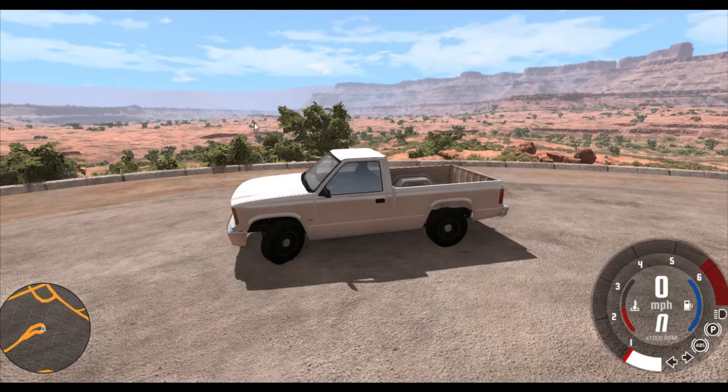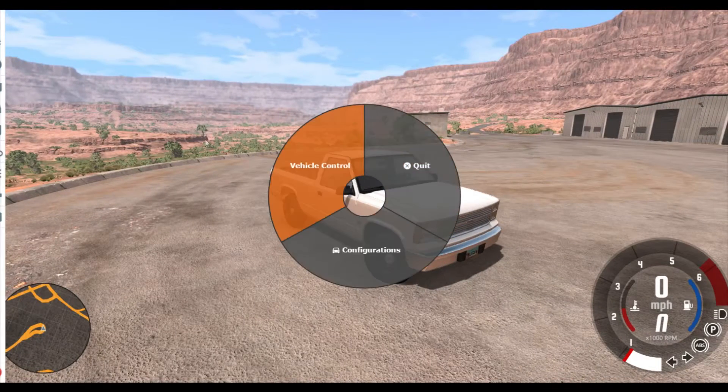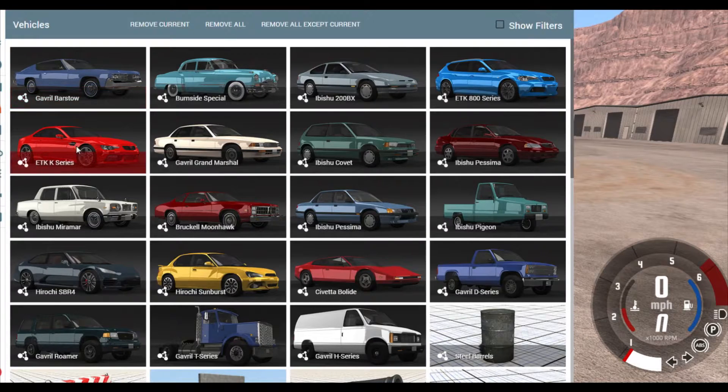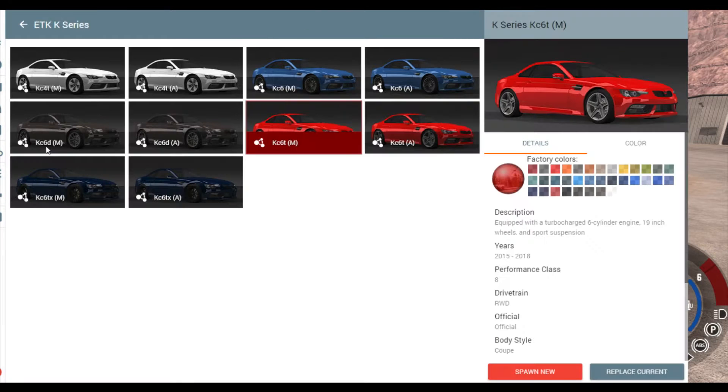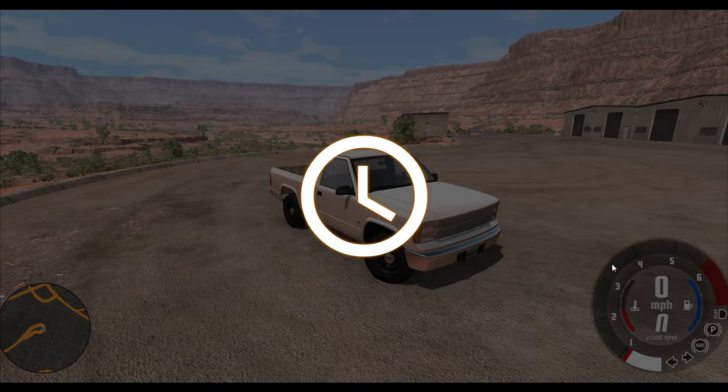Welcome back to another video. Today we're looking at BeamNG.drive and the new vehicle that was added to the newest version, which is 5.6.1 or 5.6. Let's just look at the vehicle today — there's obviously some other YouTube videos you can look at prior to showing all of the updates they added to the game in 5.6. We're gonna look at the ETK. The newest car — I see there's five different versions you can get. First we're gonna look at the base version, set replace, load this thing up.